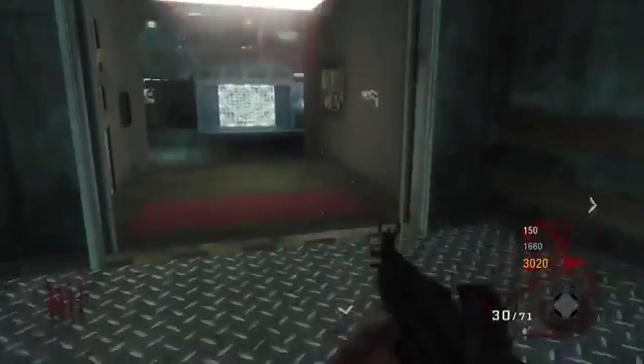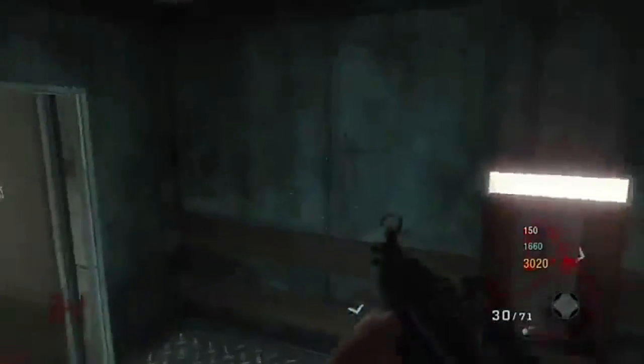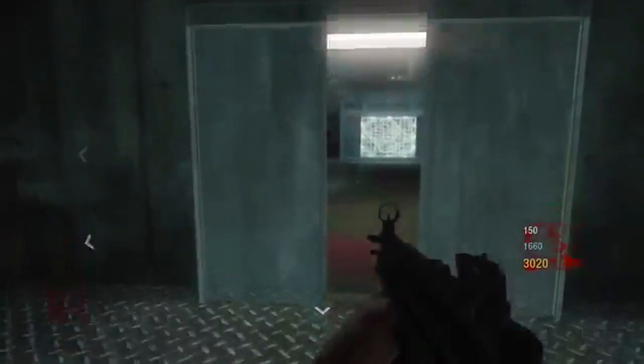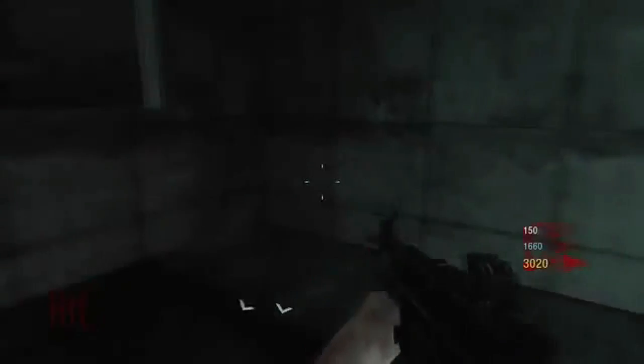All these glitches require a lag switch — sorry, I forgot to mention that. For the elevator glitches, all you have to do is turn on the lag switch when you're going up or down — just turn it on right when you close the door and you'll see the door pause. If you're not host you can do it; if you're host you cannot do any of these.